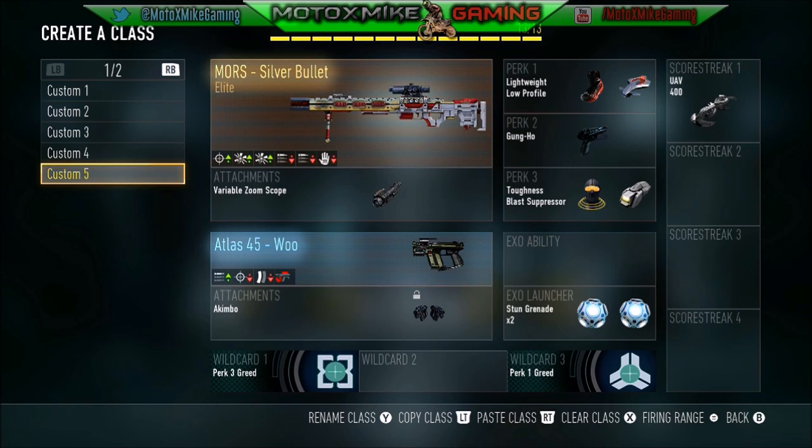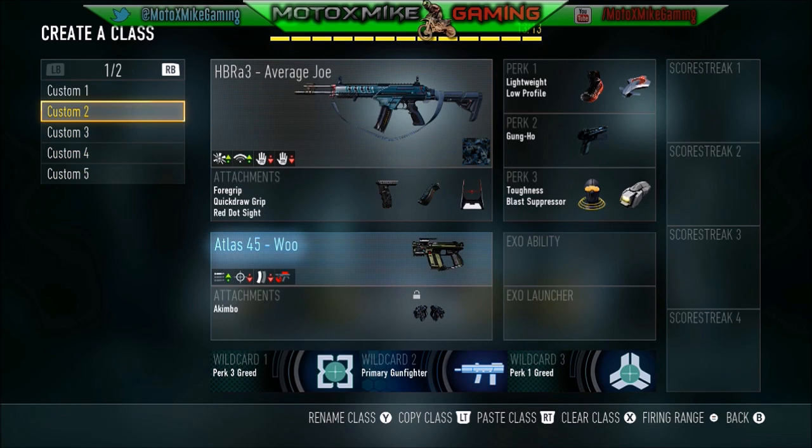The perks are exo upgrades — upgrades to your exosuit. The first one is called Exo Medic, which is Quick Revive. The second is Boost Slam, which allows you to boost slam onto zombies. Next is Exo Reload, which is Speed Cola. Exo Health is Juggernaut, which you absolutely need because your health isn't great. The next one is called Exo Soldier, which allows you to shoot and reload while sprinting — basically Gung-Ho and Fast Hands combined.